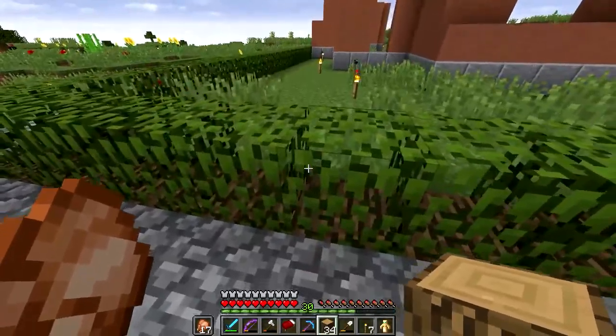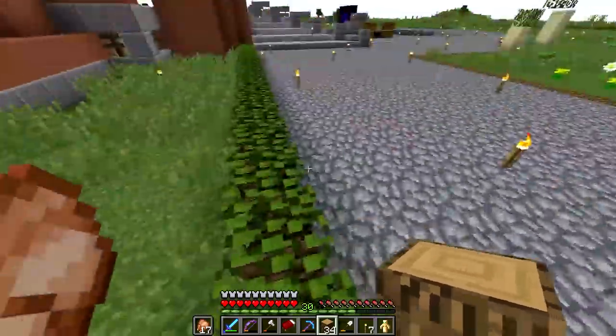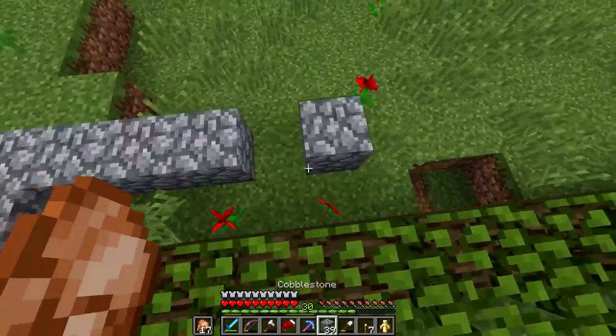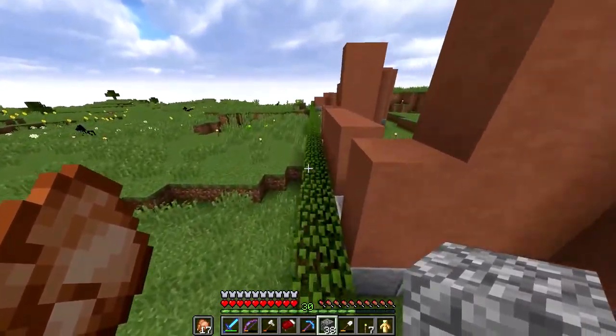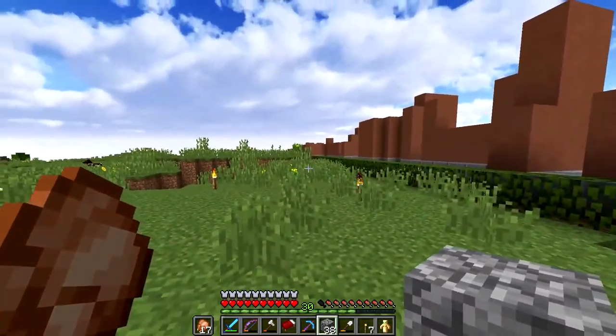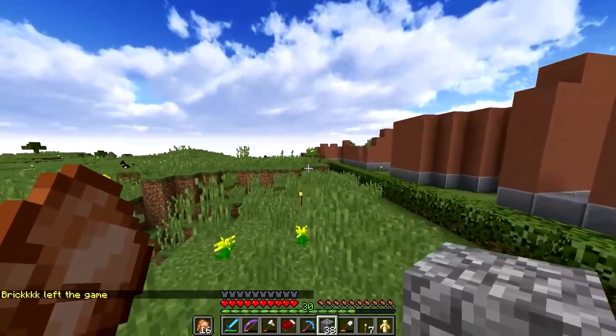I'm finishing off this border around the cobble, and I put leaves on it and it looks pretty nice. I'll put foliage and trees in the areas, and the cobble will keep going all the way down. I might make a few cutoffs or just make it straight through with a few trees to break it up.